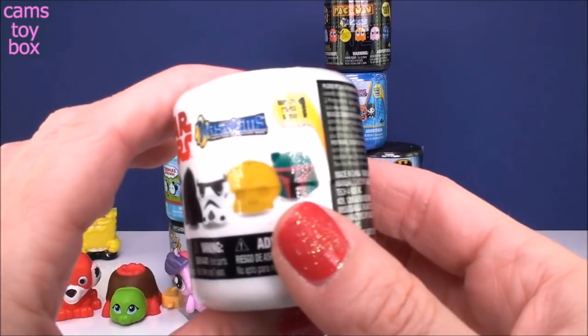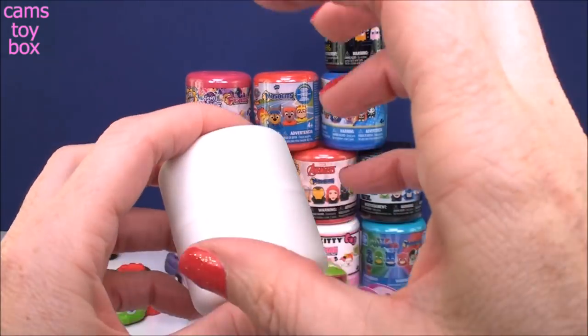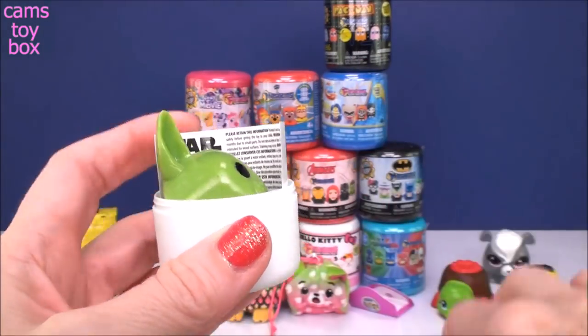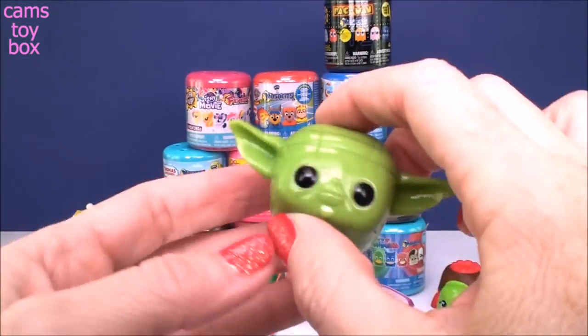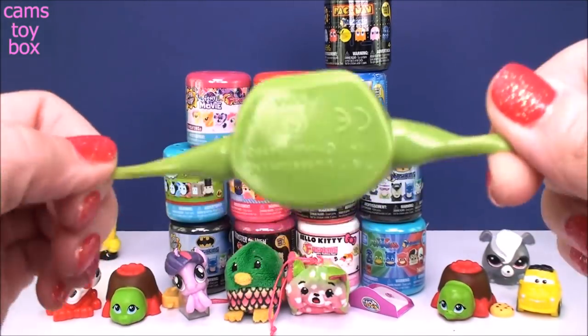Next is a Star Wars Mashem from Series 1. Now these are cool — they're just kind of like their heads. And we've got Yoda. Check out those ears, right? I can make him flip with these. I like that. He's really, really squishy.